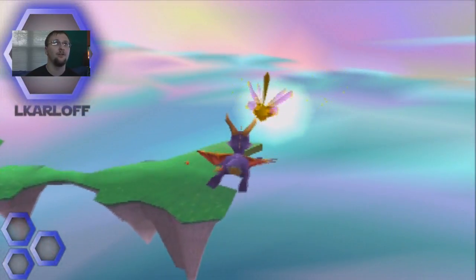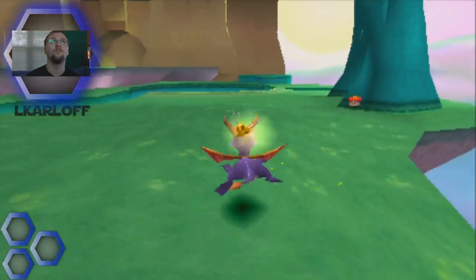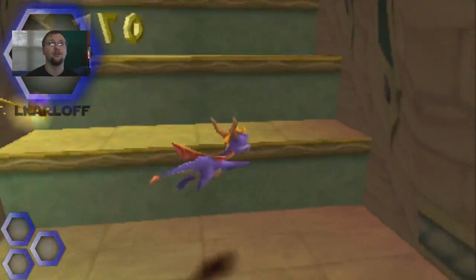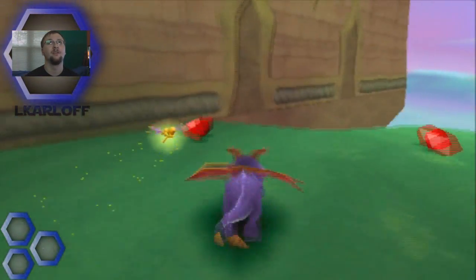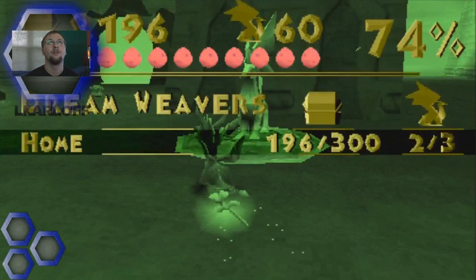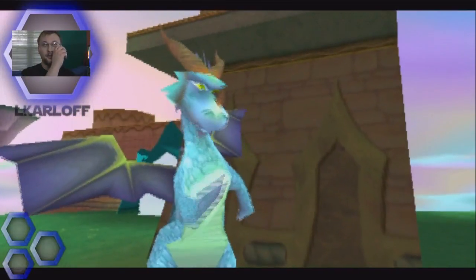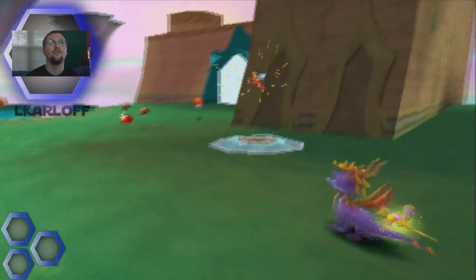We got everything in here, now we can head to the next section of this homeworld which is all the way over here. One of the reasons why this homeworld is my favorite in the game is because of the vivid colors — everything is really really bright and magical looking. We got all those. Let's see — some gems back here, a fireworks crate. We're almost there. This is Latif: 'Welcome to the Dream Weaver. While chasing Nasty's minions in this world, you must expect the unexpected — prepare for what is not there.'